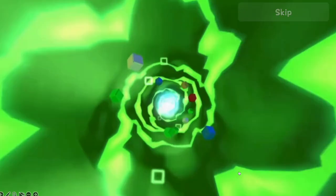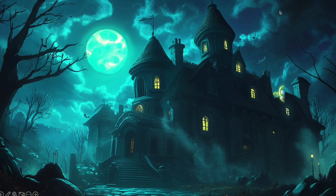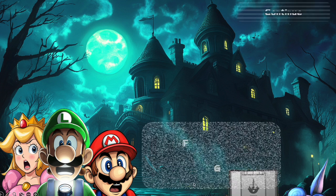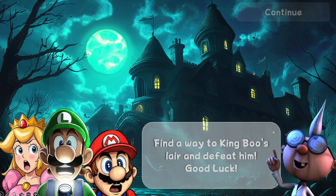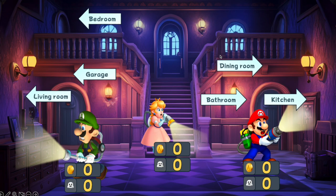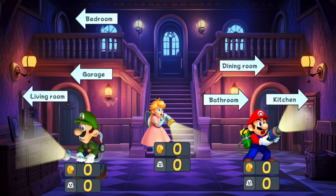Press start — you can skip this transition. Your objective here is to find a way to King Boo's lair and defeat him. Good luck, so press continue.